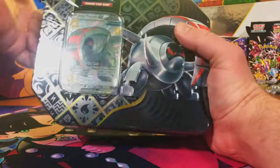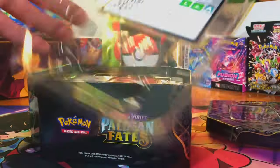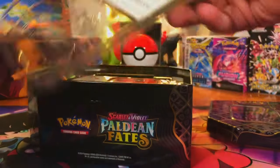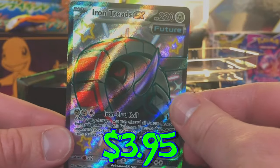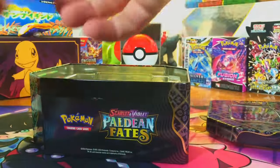Next up we got our Iron Treads tin. And of course we got the promo on top. There's a code card for you. And our Iron Treads EX Shiny Full Art promo — these promos look really nice. And another five packs.